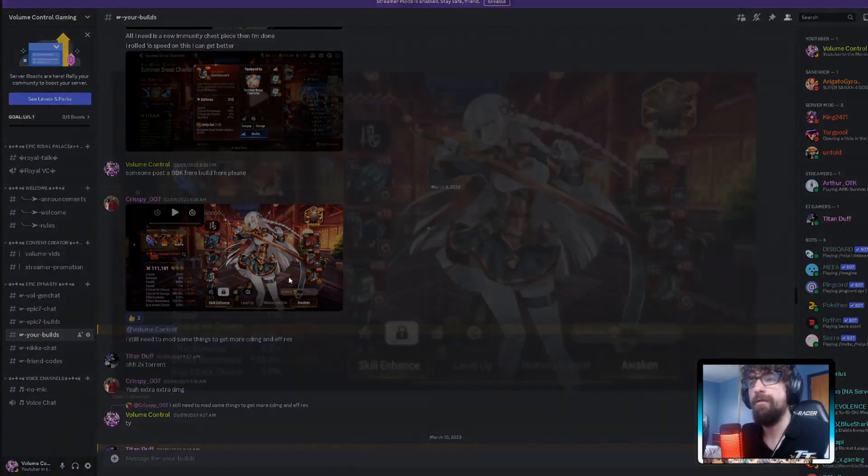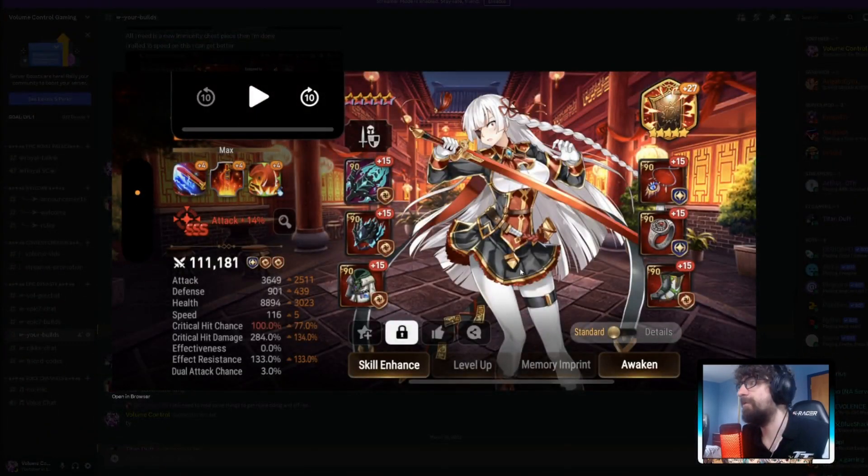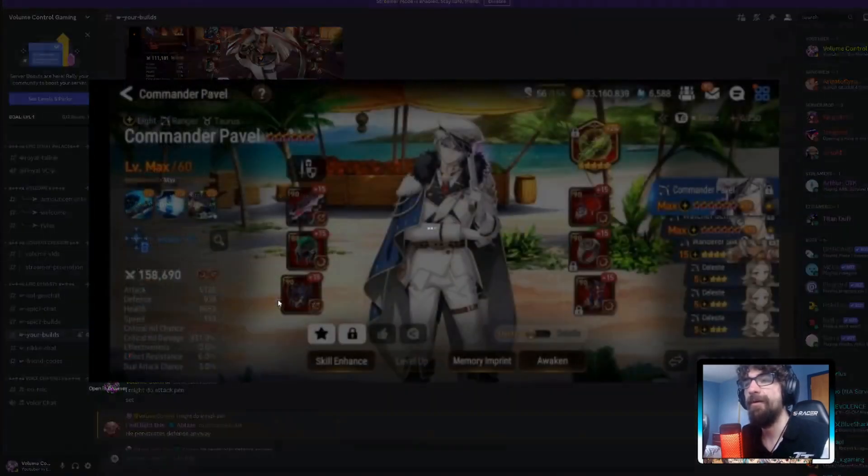BBK — oh my god, this looks like a godly BBK. Bastion of Hope, 133 effect resistance, double Torrent set. 116 speed, 100% crit chance, 284 critical damage, 3,649 attack. This thing will instantly kill some people. I love it — I don't care if this is budget gear with triple imprints. Double Torrent double resistance is the best — it's saving gear for other units. This is amazing, my favorite build so far.